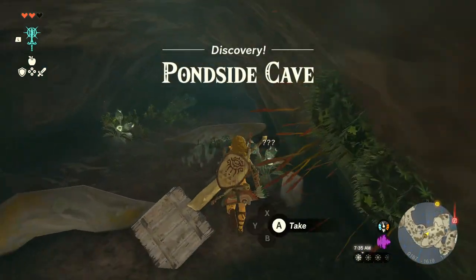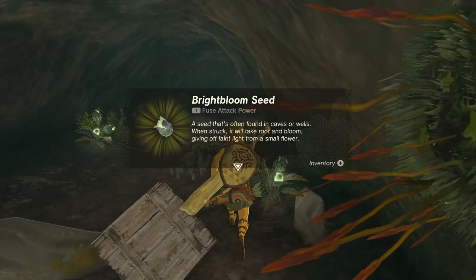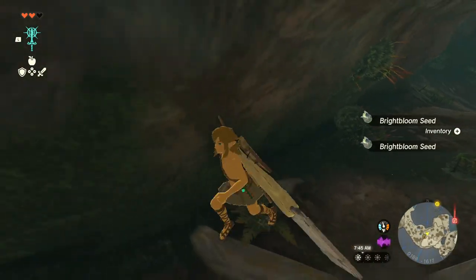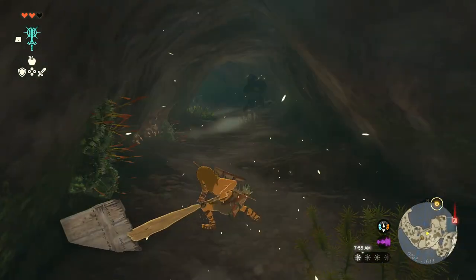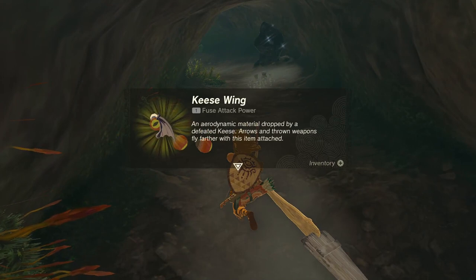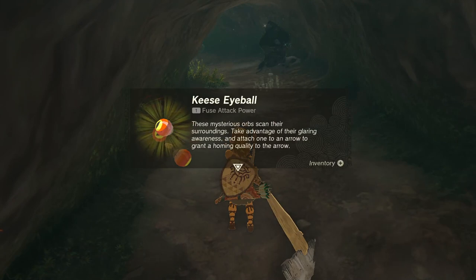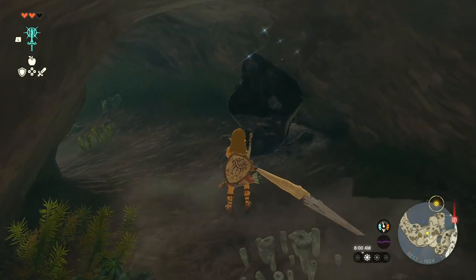What's this? A Bright Bloom Seed — it will take root and bloom, giving off faint light. So it's like a little thing you can shoot to give off light — very handy! Oh, an enemy — take that! This item makes arrows and throw weapons fly further when attached. And there's one that grants a homing quality to arrows — very handy!